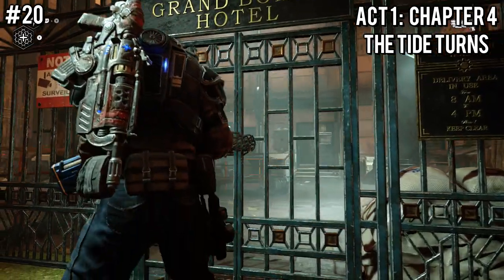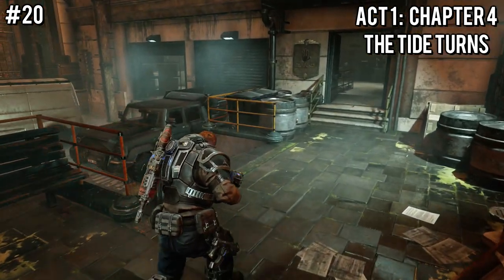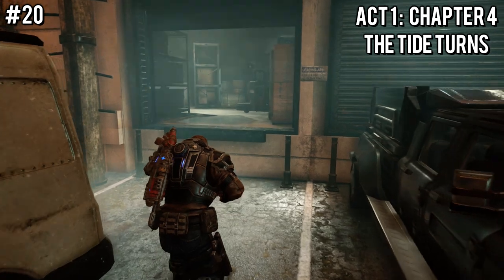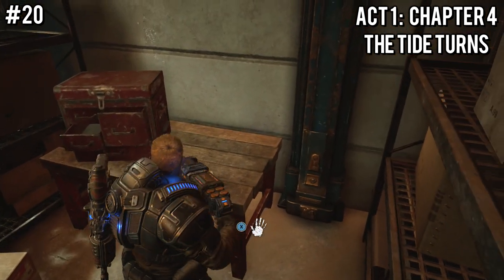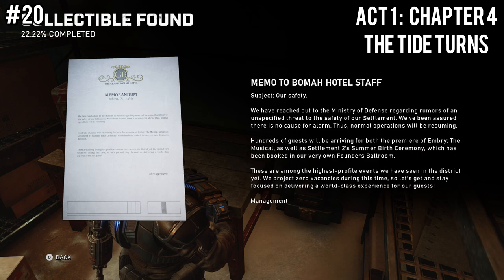We're now making our way to Chapter 4 of Act 1. After making your way through some fire and defeating enemies, you'll break into the grand hotel gate. Make your way through the parking lot and instead of going where the mission wants us to go, head to the far left garage door. You can squeeze yourself between the two pallets, and on the table will be the Memo to the Boma Hotel Staff next to a toolbox.